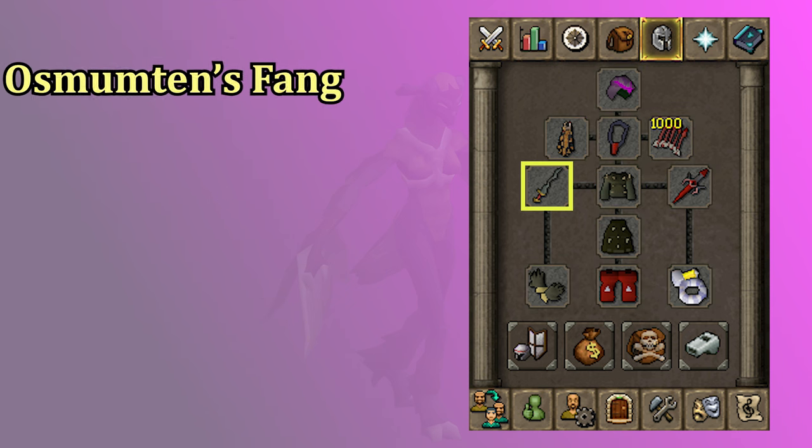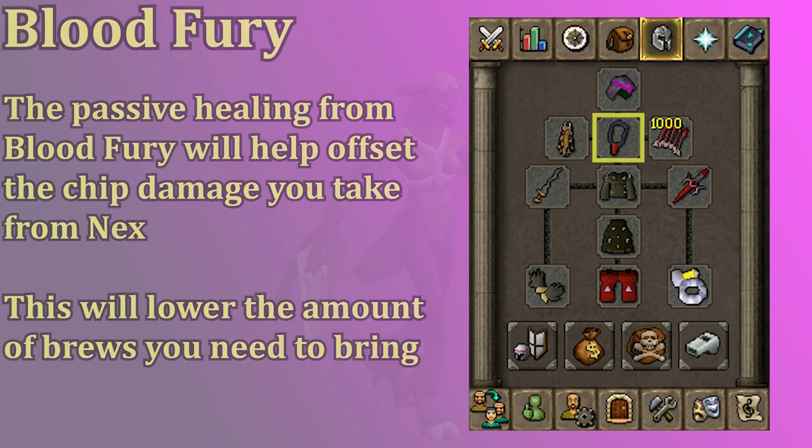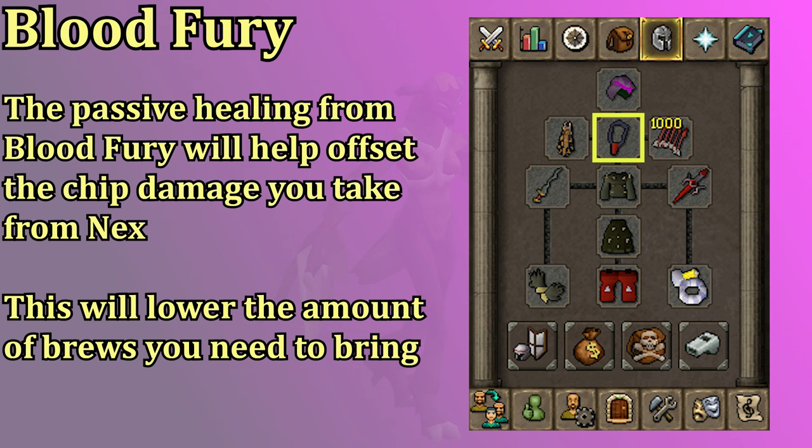The most important item here is the Fang. Osmumten's Fang is going to carry you through the Nex fight. You could use range only on Nex, but she's very weak to stab and overall you're going to make a lot more money if you're using the Fang more often than you're ranging. The Blood Fury is also very important — Nex does a lot of chip damage and the Blood Fury will help make up for that. It's not required, but it's going to make a huge difference in how many brews you use.